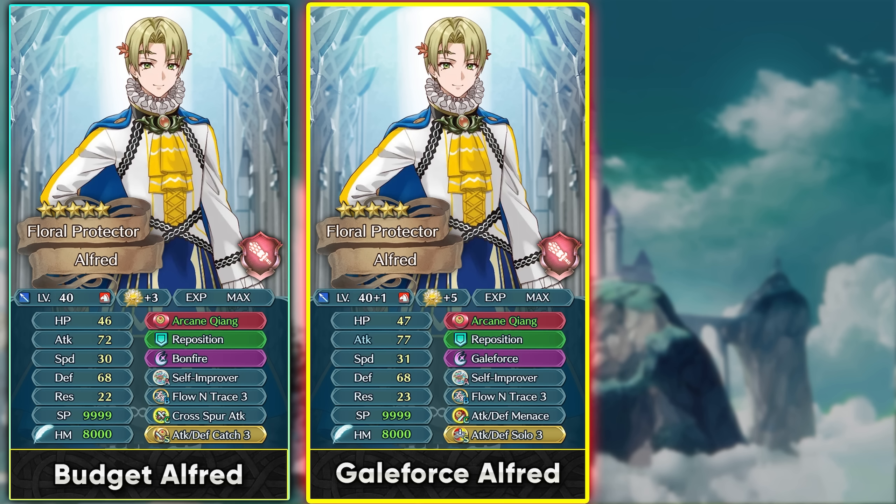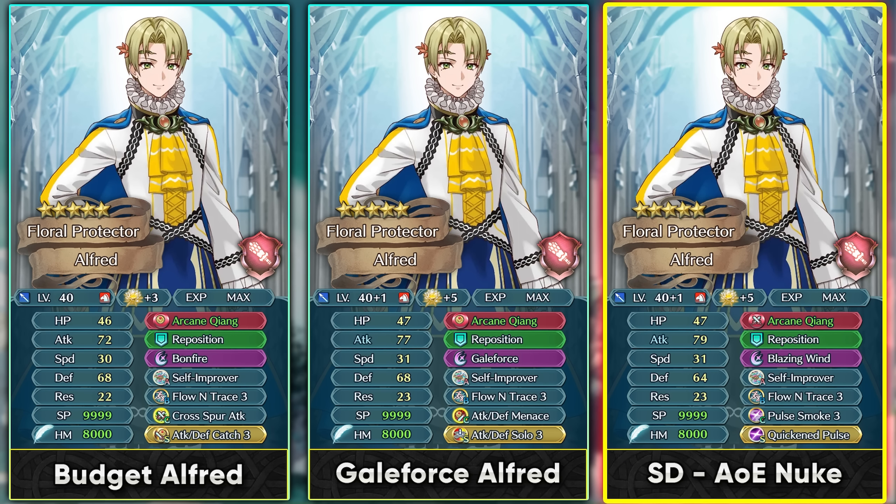Galeforce triggers easily because of the special charges in his weapon. Get debuffs with Menace, be more physically bulky, Galeforce off opponents, and get the Trace effect. In Summoner Duels, he could be used with Turmoil as a 4-movement cavalier nuking with Blazing Wind, making productive use of the plus 10 visible attack from Self Improver. He can loop his AoE special because of the special charges from Arcane Xiong, and units like Duo Asker or Duo Chrome can pre-charge his AoE special.